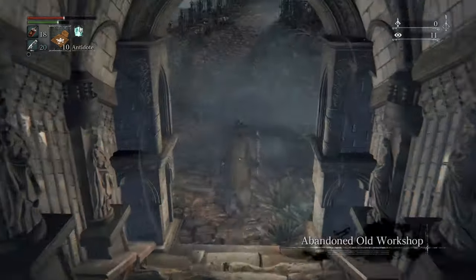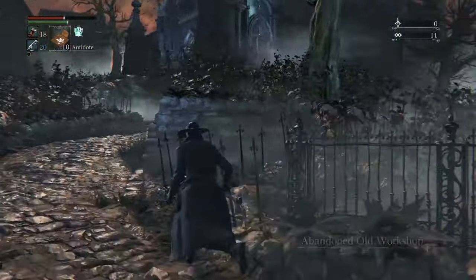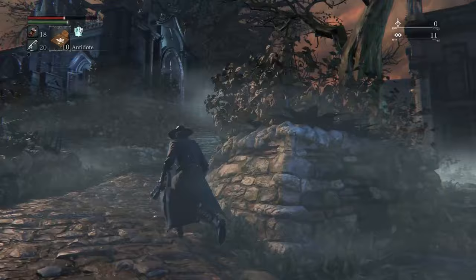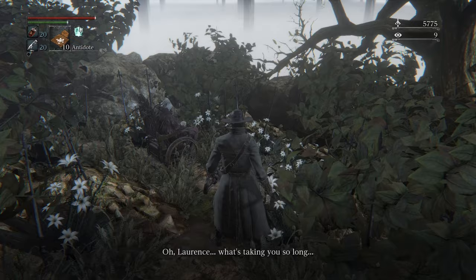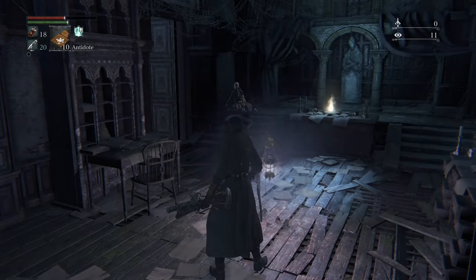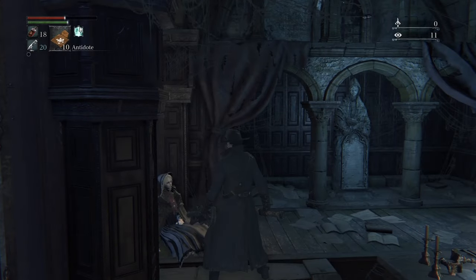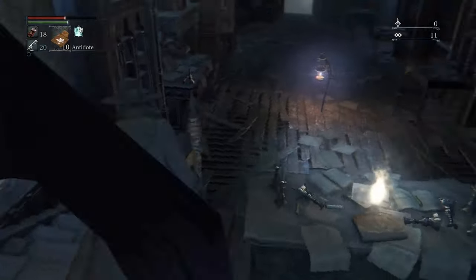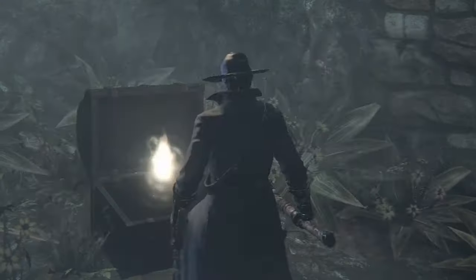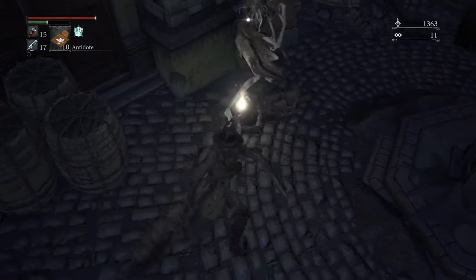Pop open this door and this is gonna take you to the abandoned old workshop — the same one that you level up in, only it's different. Go ahead and light the lamp and kind of look around. There's some pretty cool items and flavor in here, but you can find one of the most important items in the game here, and I'm not kidding — it's an umbilical cord. You can also find a dress. Have you ever wanted to have your brain sucked? Well, now you can.